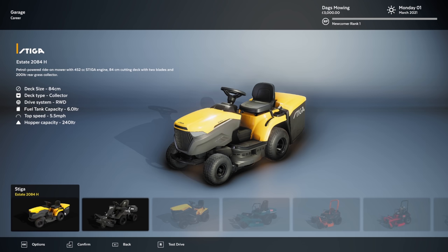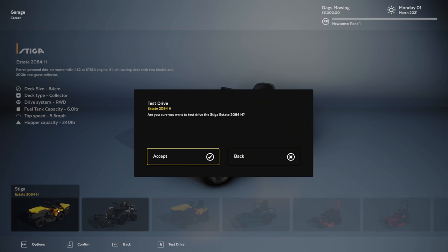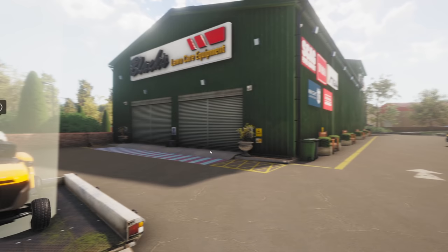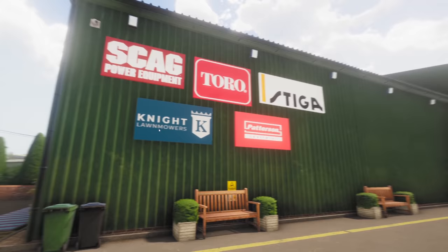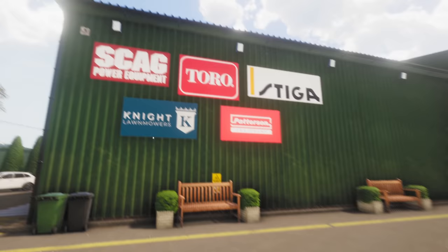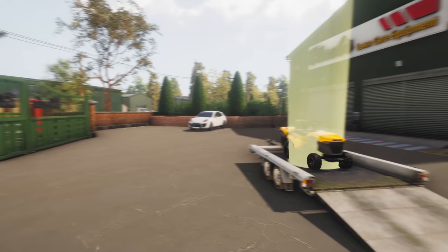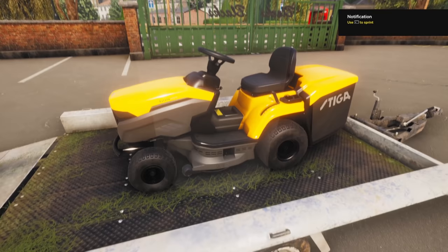I'm guessing the Knight is going to be more expensive. We want to test drive the Steger. Welcome to the test drive area — here you can familiarize yourself with a particular vehicle in conditions similar to a real contract. Approach the vehicle to use it, W, A, S, and D and the mouse to look around. So we're at the dealership — we even have the licensed brands on the wall. I think we're in Great Britain here. It looks extremely realistic — just look at this place. There is our mower, the one we're going to test drive, and it looks extremely good.